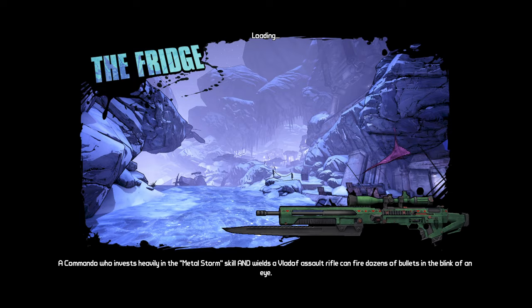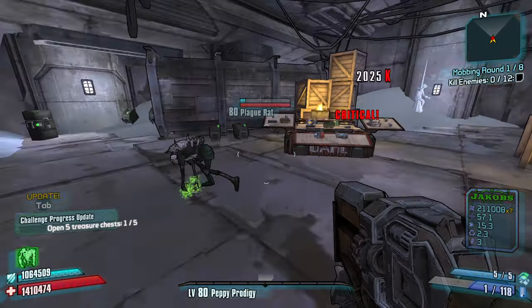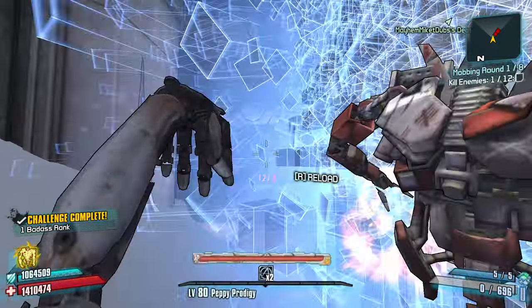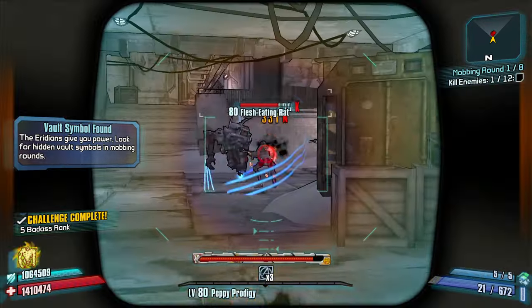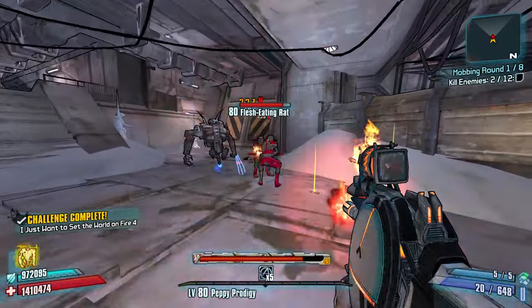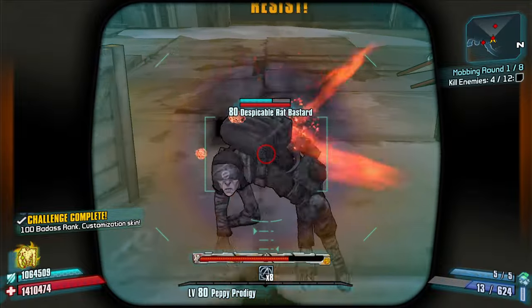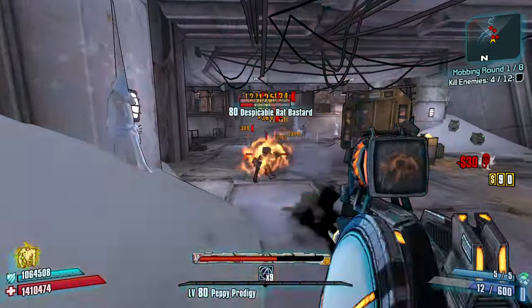We got the fridge. This should be some enemies that are weak to fire. One thing about Gaige that I very much like is Death Trap. Death Trap is so good. It feels like Death Trap just tanks so much aggro. Look at this — he's just tanking all this aggro for me. By the time they realize, it's just too late.